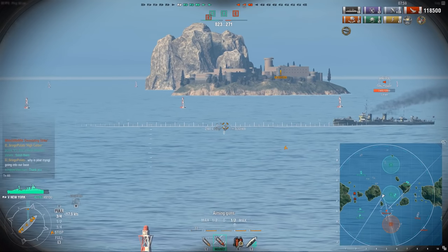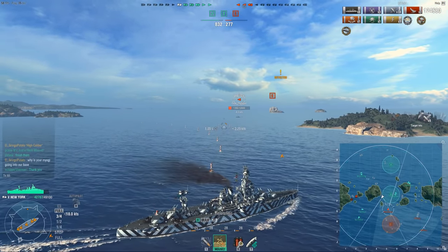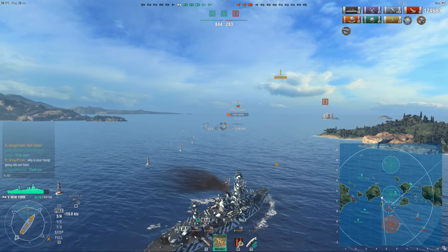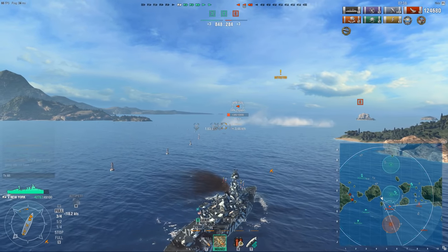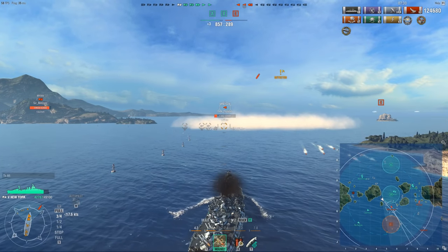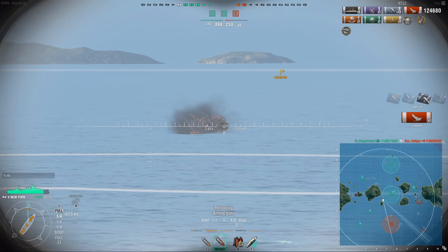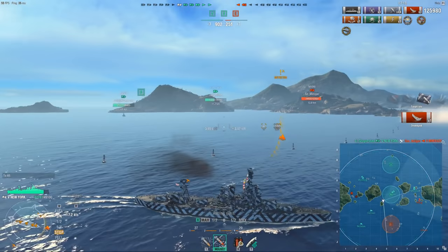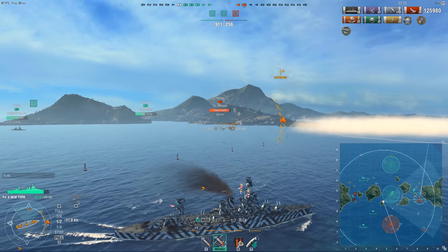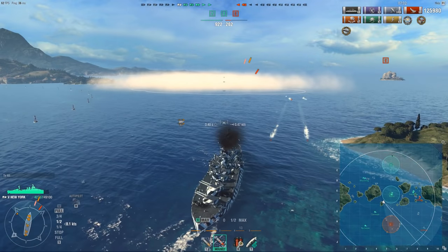I spotted a torpedo boat and he's turning — that means he's probably launching torps. I turn broadside to get as many guns on him as possible, then turn in towards him. You always want to turn in towards torpedoes, because turning out forces you to catch more torpedoes than necessary, while turning in lets you dodge them and close distance to deal more damage. The exception is if the DD keeps coming straight at you — that's a Yolo rush — in which case you turn out and kite them. If you see the enemy DD turn away, turn in, because that's an obvious sign they've launched torps and are trying to escape.